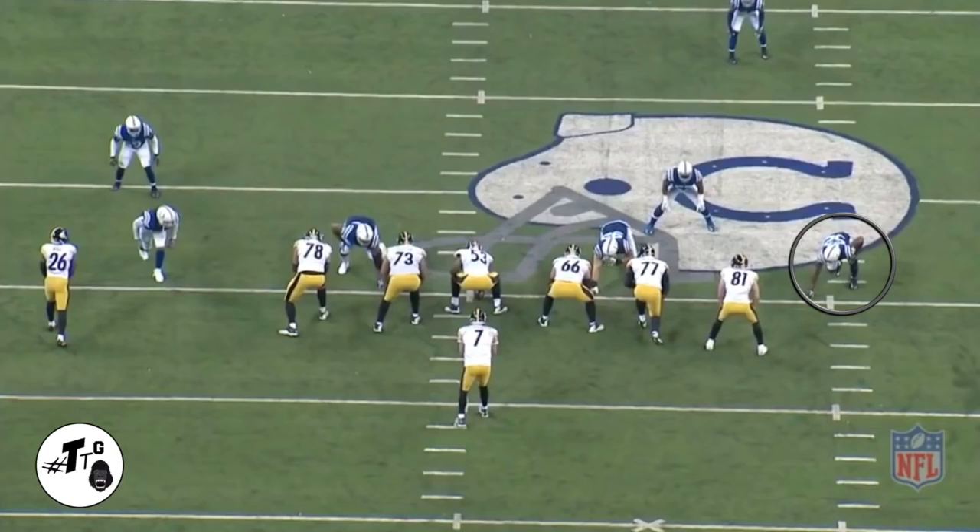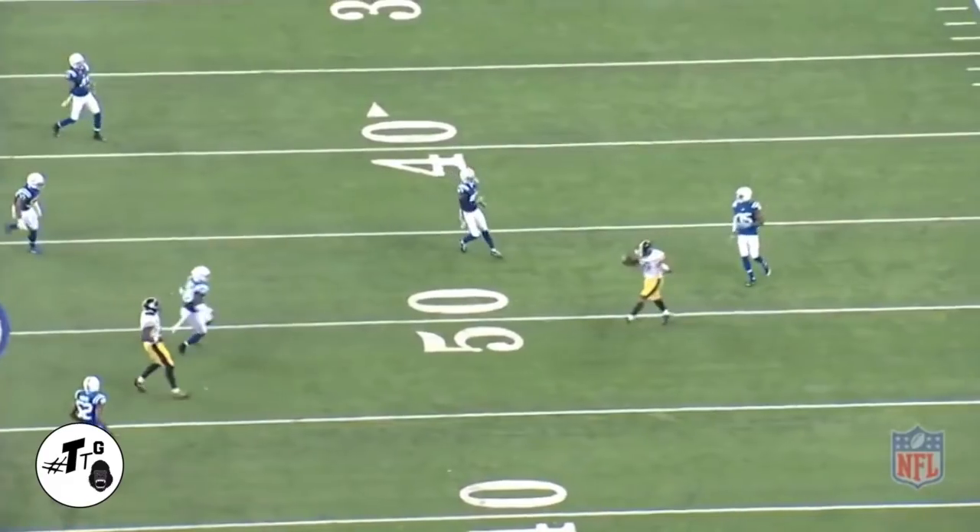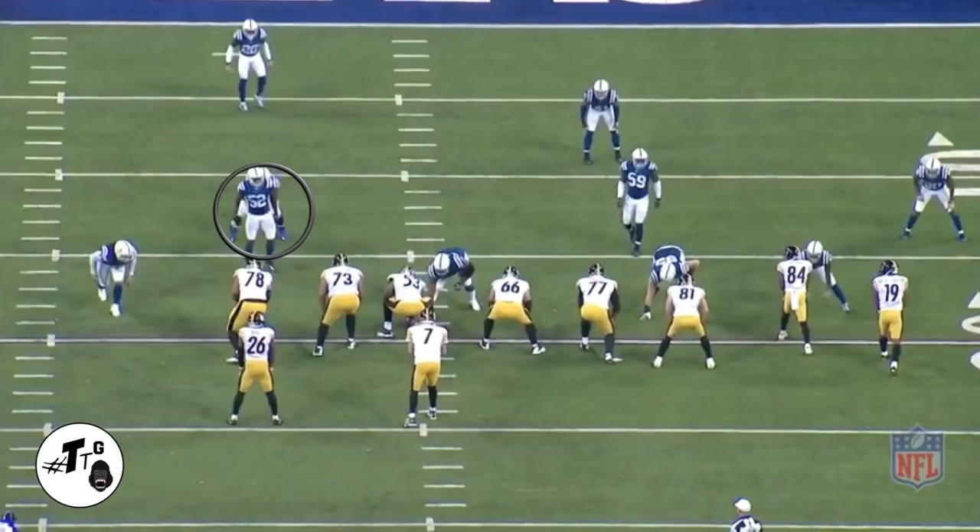Seven-tech empty personnel, three-step drop. Mingo knows he's not getting the sack, so he uses his FBI — football intelligence — to get his hands up and get the PBU. Forty-shade gun 11 personnel, cover one man-to-man.